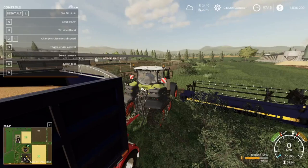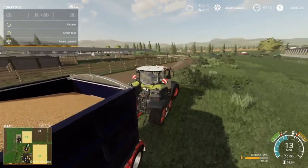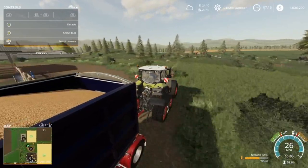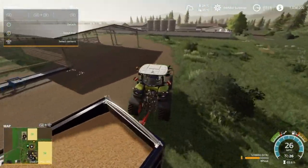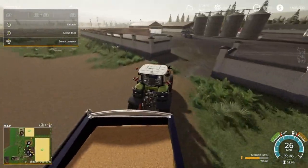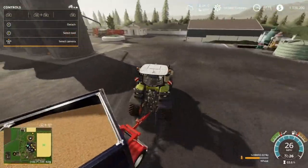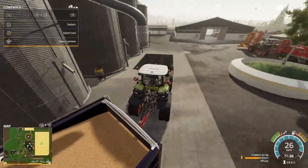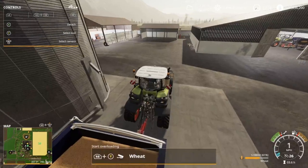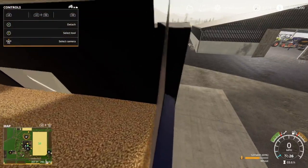Alright guys, we got that field done and we've gotten over 1.2 million liters of wheat. One thing I noticed about this map is I tried putting down a multi-fruit silo - a solid silo - and it would not take it, so not sure what's going on with that.